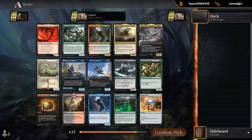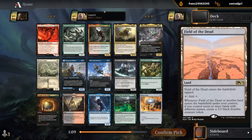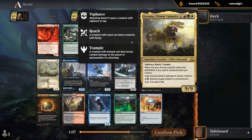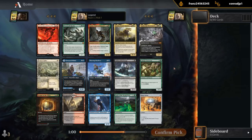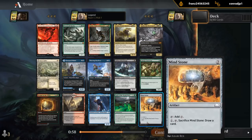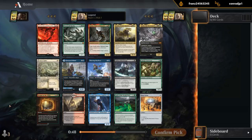Alrighty, pack one, pick one. We've got some options. Cards that jump out: Ulvenwald Hydra if we want to do the Field of the Dead strategy. There's Zakama if we want to ramp into something big and powerful. Yarok could be worth building around — quite a few creatures with good ETB effects. Mindstone is good early ramp in a format with a few expensive cards. Also a big fan of Escape to the Wilds. Definitely some goodies.